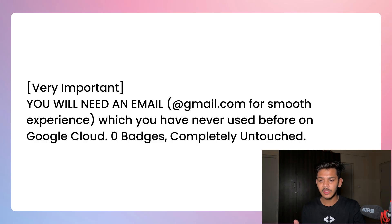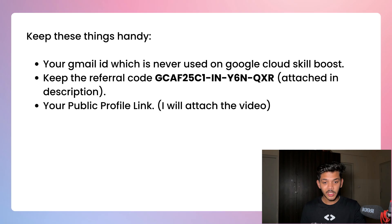You will need an email — preferably a gmail.com — for a smooth experience, because if you use a company domain email, they might restrict some activities. Make sure to use a fresh gmail.com account. Also make sure you have never used that email before on Google Cloud Skill Boost — this is essential, because with a fresh email they can accurately track what labs and skill badges you complete and you'll get accurate points. Use an email that is completely untouched on Google Cloud.